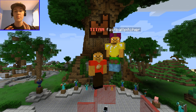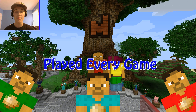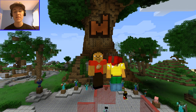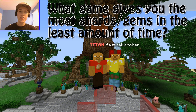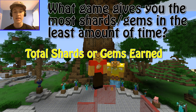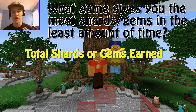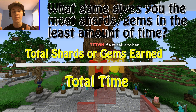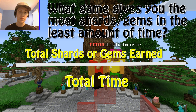So what we did is we set up an experiment. It was Public, Static, Fastball Pitcher and I. We went through and played every single game to figure out what game gives you the most treasure shards in the least amount of time. We added up all the treasure shards and gems that all three of us earned, then divided by the total time played — total gems or treasure shards divided by total time — giving us a ratio of treasure shards per minute, or gems per minute.